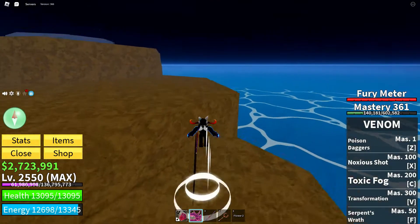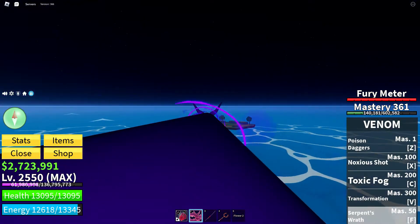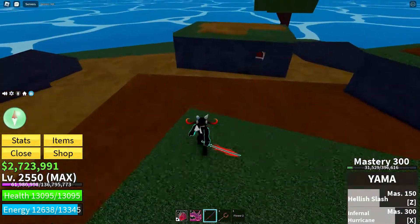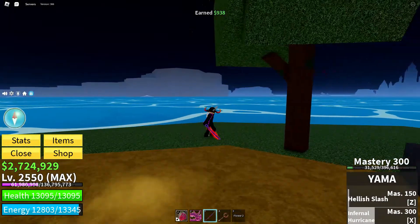Alright, first up, let's set sail for the blue flower hunt. These vibrant beauties are scattered across the map. The graveyard holds our first treasure beneath a sprawling tree. Next, head to specific graves, primarily the ones on the left.